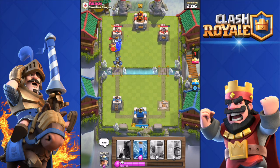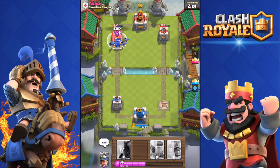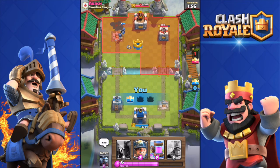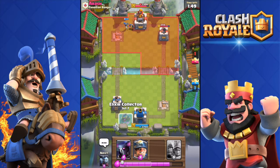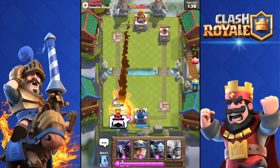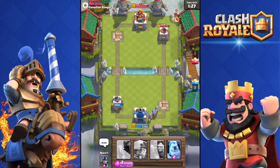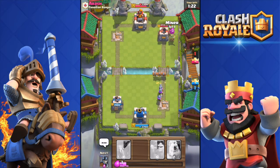That Ice Golem exploded and froze his Mini Pekka, and the tower went down — tied one to one. With my collector down I build up elixir. He throws a Rocket at my collector. I deploy three Musketeers but didn't split them the way I wanted. He logs them down to half health.